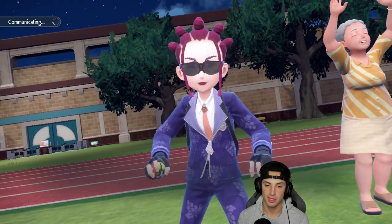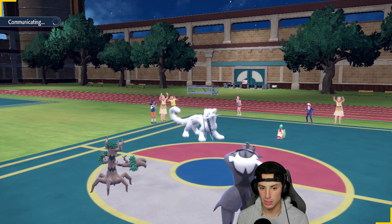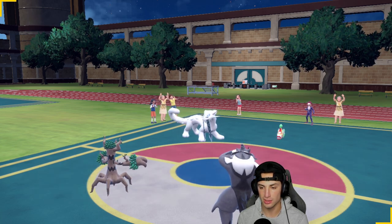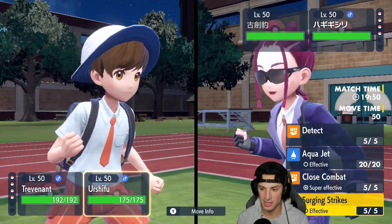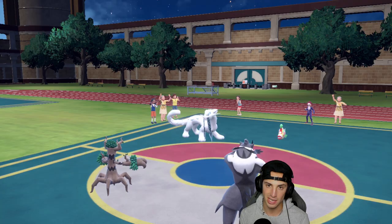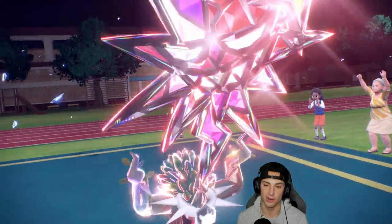They end up going into Chien-Pao and Bruxish — a little weird lead. Trevenant has a Dark Tera type which actually works out perfectly. I'm just going to Horn Leech here for big damage, then go into Surging Strikes on Chien-Pao. I'm using Surging Strikes rather than Close Combat because Chien-Pao likely has a Focus Sash, so a triple-hitting move is better, and we keep our defense. I'll Terastallize Trevenant into Dark just in case of Sucker Punch.